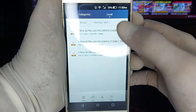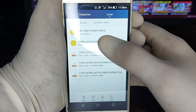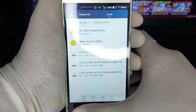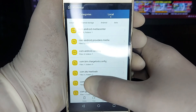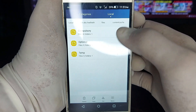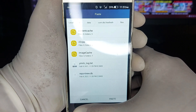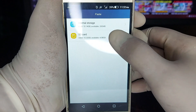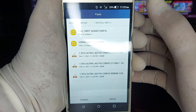आपने back करना है, ठीक है। आपने file में जाना है, यहाँ जाने के बाद इस पर tap करना है। फाइल को यहाँ से cut कर लेना है। फिर वापस वहीं जाना है जहाँ आपने config file रखी है — मैंने SD card में config files रखी हैं।